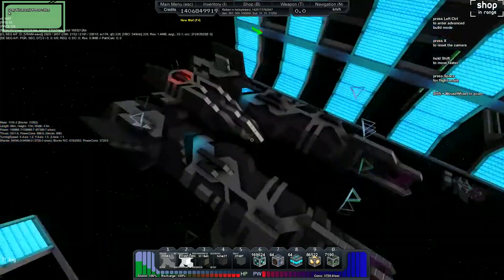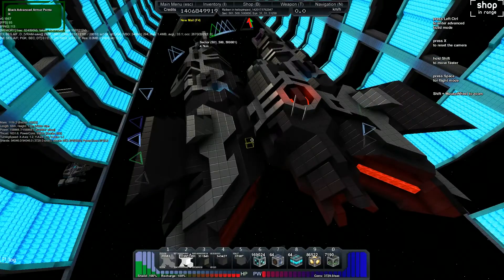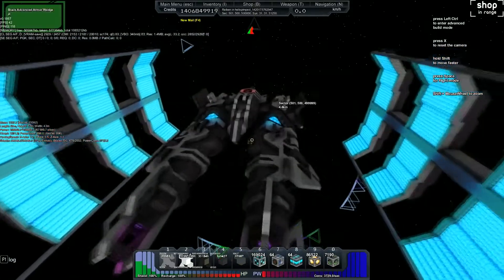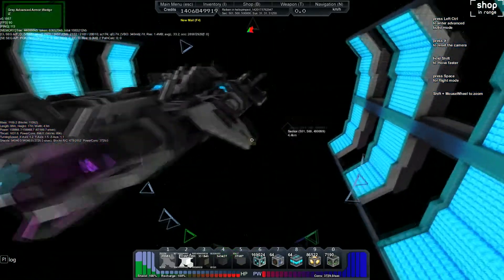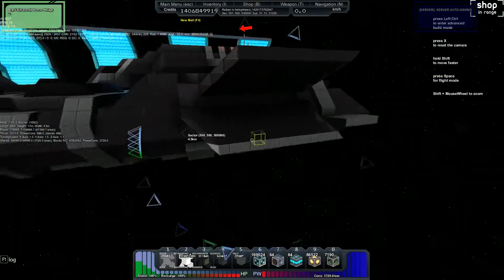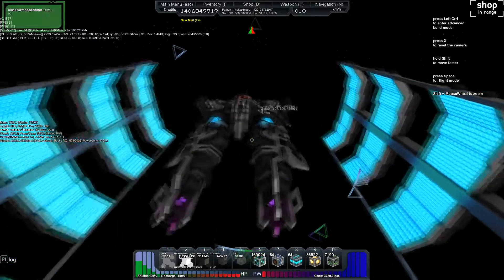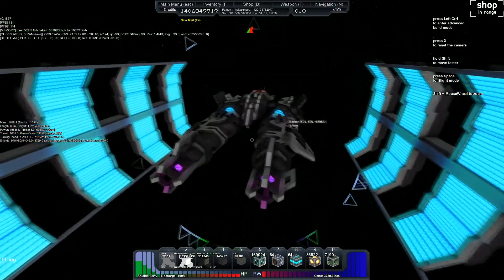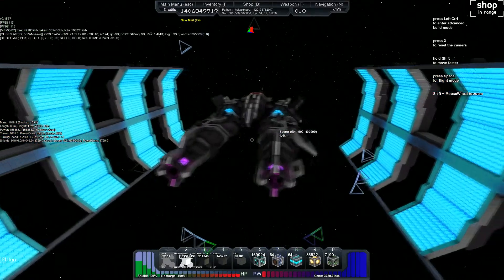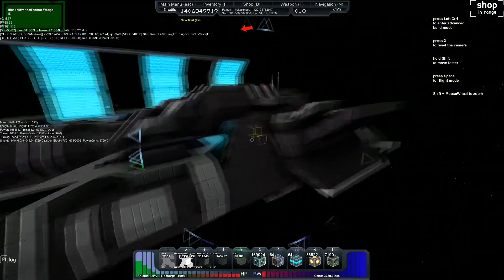It's a heavy fighter and it deals out some pain. It's kind of fun. So if you want to check this one out, there will be another link in the description to the actual download page from Starmate Dock. Feel free to fly around with it. I don't know that this is going to be the final version — I'm thinking about adding a couple turrets right here, one on either side. But I am willing to say thank you Aceface. And this is going to be the official Super Helix once I go and tweak it.